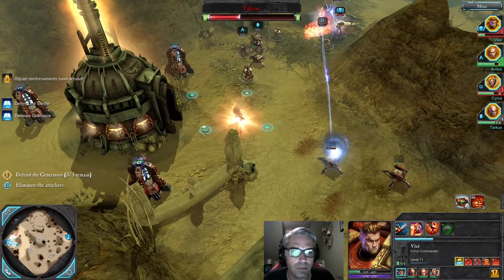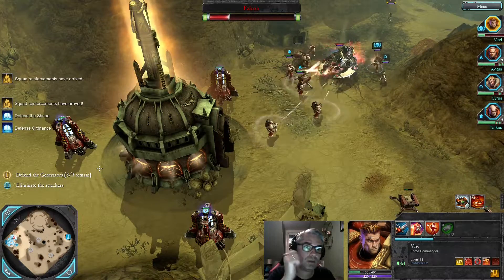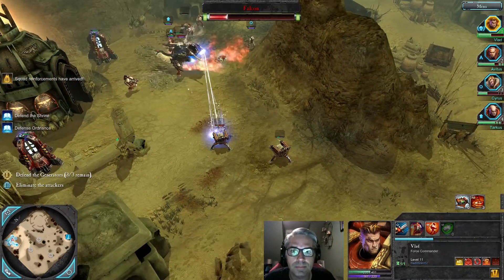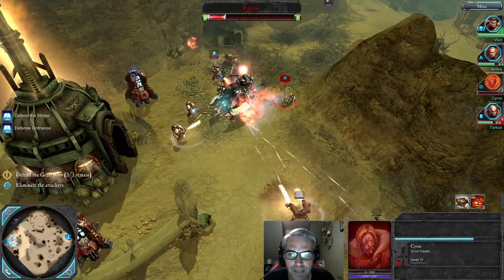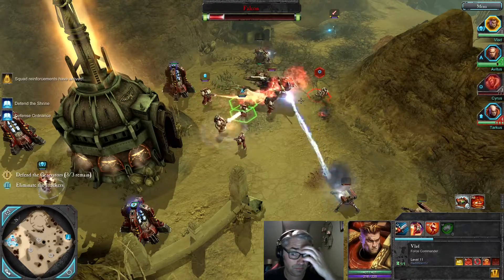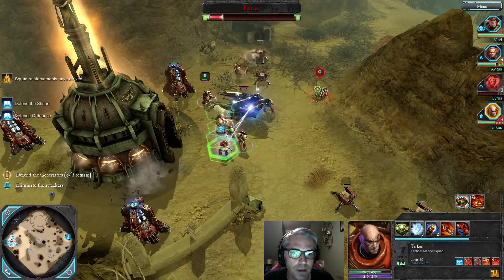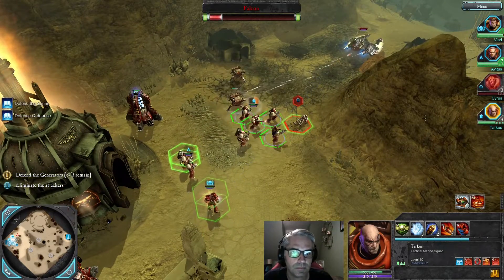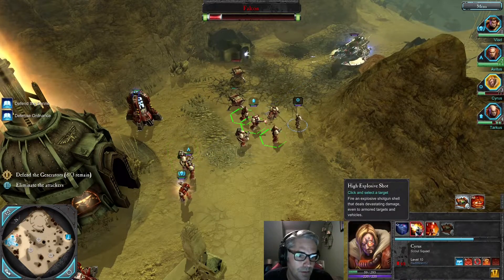Vlad, I need you to get away. Vlad, you need to jump here. Cyrus went down. Someone needs to heal Cyrus. Alright — Cyrus with an explosive shot.